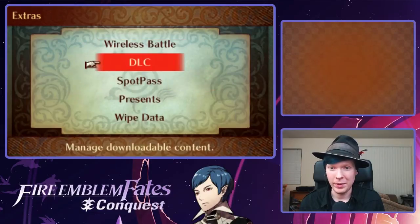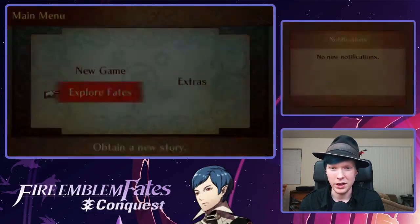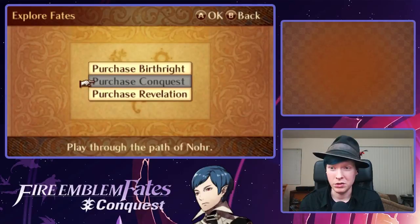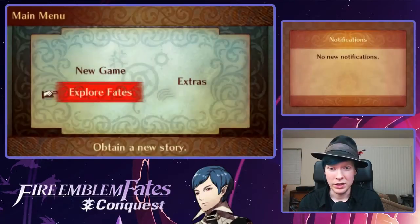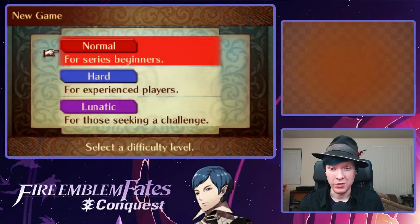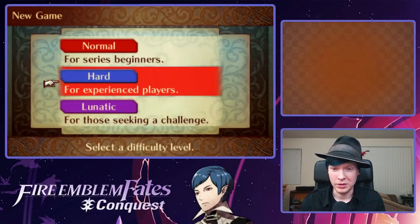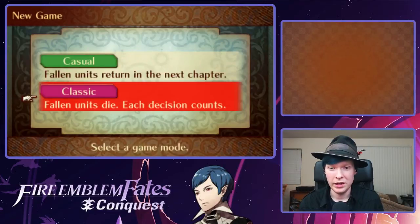Since this is the very first time I fired up the game, I'm just going to check the different extras and options and so forth. I have purchased the Birthright mode but haven't downloaded the key yet. I also have the Map Pack, which we'll probably do at a later time. Not going to touch Lunatic — I've heard this game doesn't have Lunatic Plus, which was a mode in Fire Emblem Awakening that's pretty much impossible to beat. We're going to stick with hard mode, classic mode — fallen units die, each decision counts.